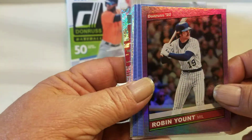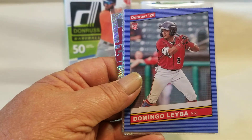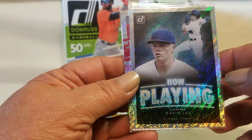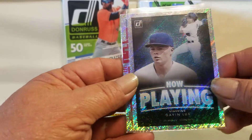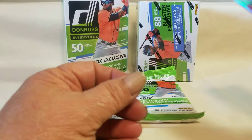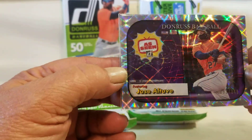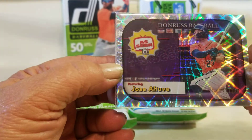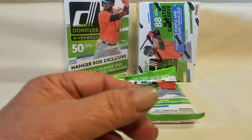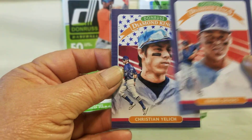Then you have the retros — excuse me, the '86 retros — which has a lot of the veterans, hall of famers, and rookies. Then you have what's called the 'Playin' — the Now Playing — which I thought was kind of interesting. It also has rated rookies on that. Then they have other types of venture inserts — playing off 'as seen on TV' but as seen in Donruss. There's an 'A-Tube' insert, and then of course you have the Diamond Kings.